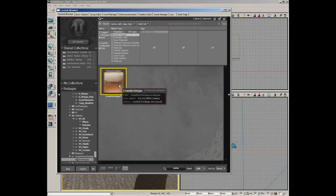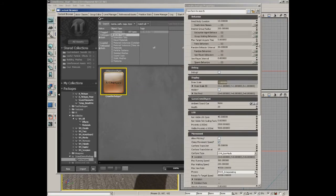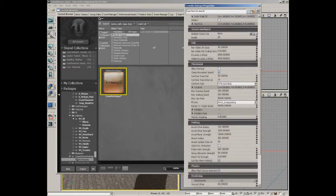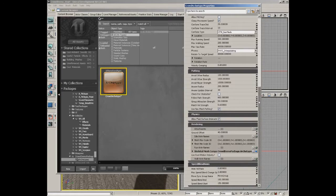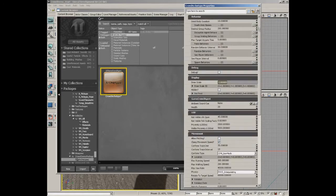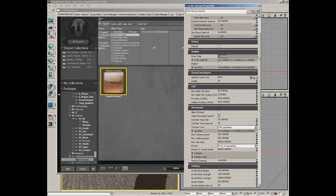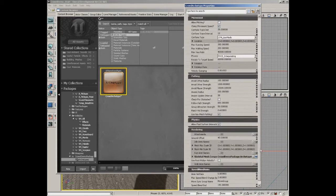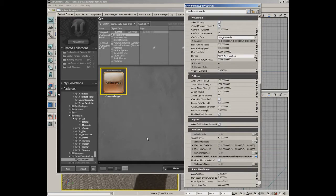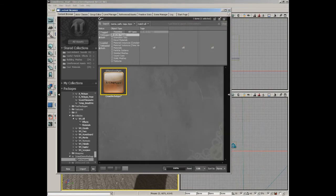It will ask for package information. Put it in a package called Crowd Demo Package, in a group called Archetypes, and name it Crowd Archetype. Back in the content browser you'll see the archetype - it's really just a collection of properties. Double-clicking reveals all of them. You can change things like how long dead bodies stay, the health of your bots, how they move, and even the skeletal mesh being used.